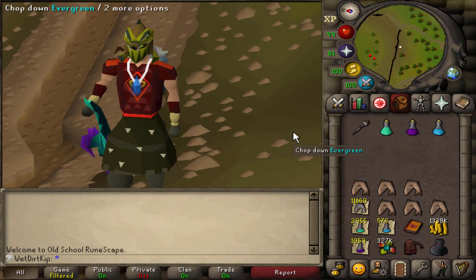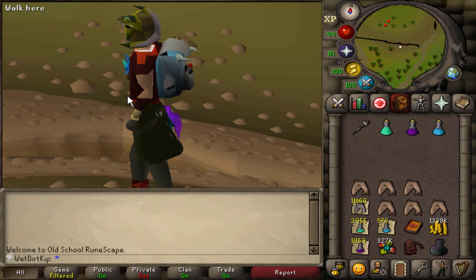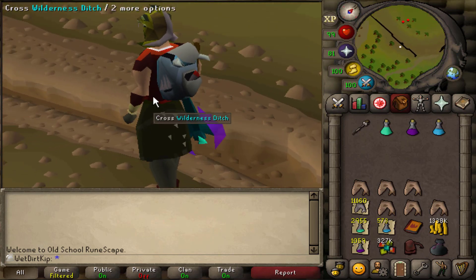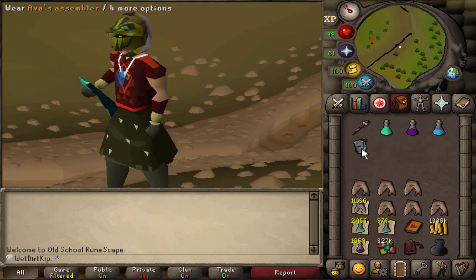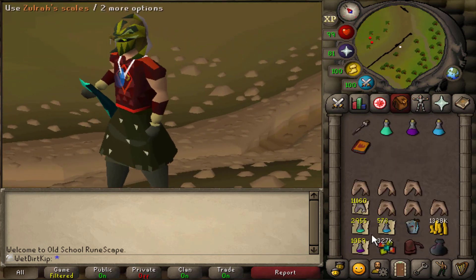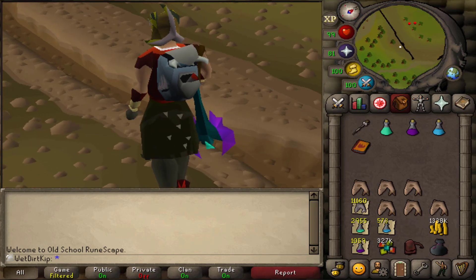The assembler is untradeable, meaning we cannot put it in the looting bag, and I think we'll just keep training range until we get 99 range, and then probably after that drop the assembler. We're going to keep this on us for a very long time - it'll just be sitting in the inventory at the bottom here, or even better, on our back.